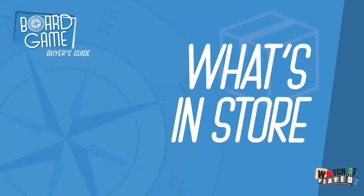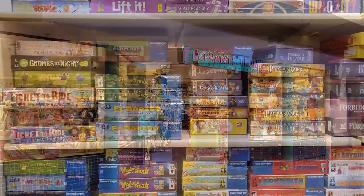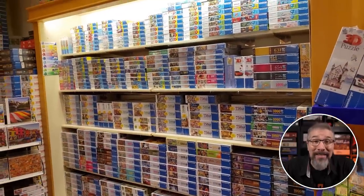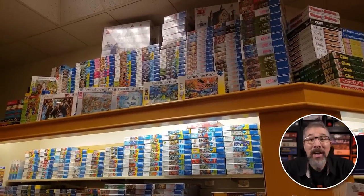Now let's continue on from games worth wishing for to ones that are actually within reach in our next segment, What's in Store, where we check in on games that are actually on store shelves and search for some hidden gems. This episode, we're going to travel down to the local mall to check out the Elephant's Trunk — not a sponsor. Elephant's Trunk is primarily a toy store, but it also carries a substantial selection of board games and puzzles — so many puzzles, literally stacked floor to ceiling. With the Elephant's Trunk's focus on toys and puzzles, will their board game selections stack up as well?